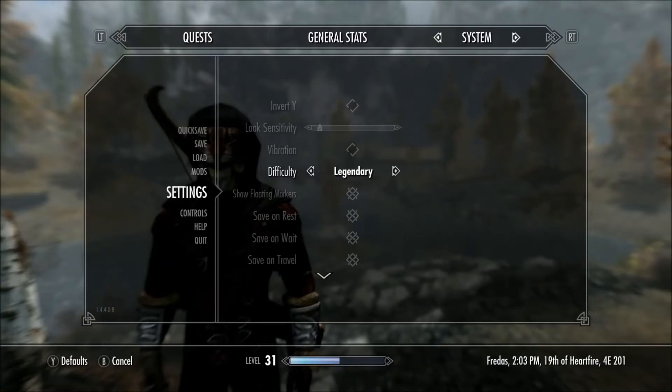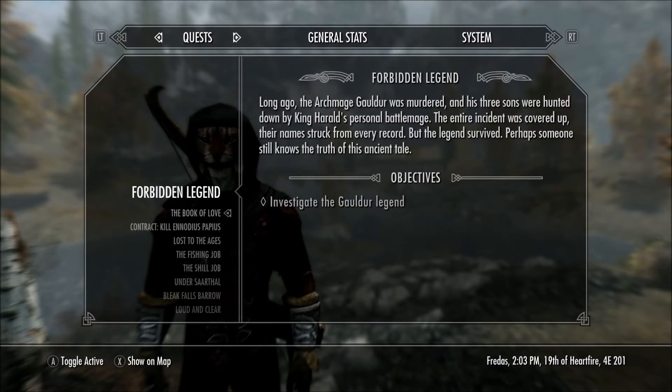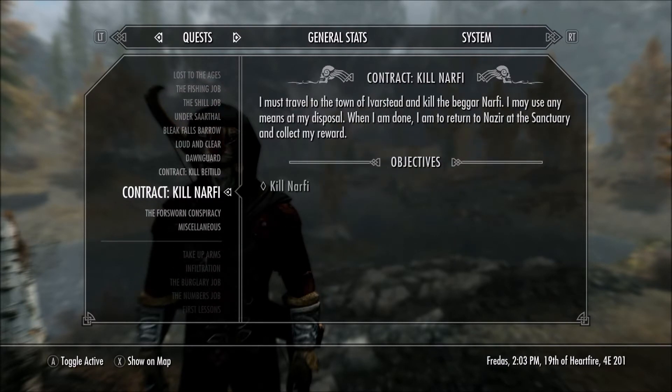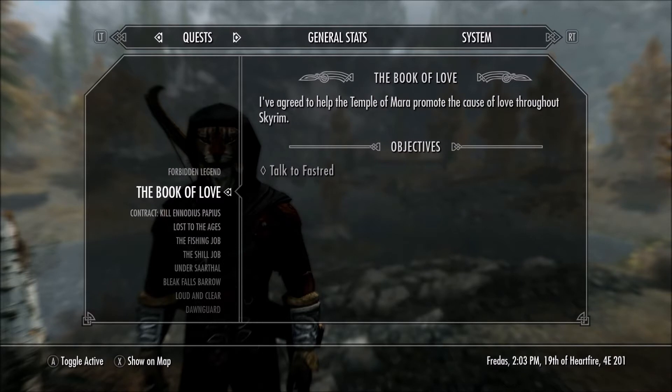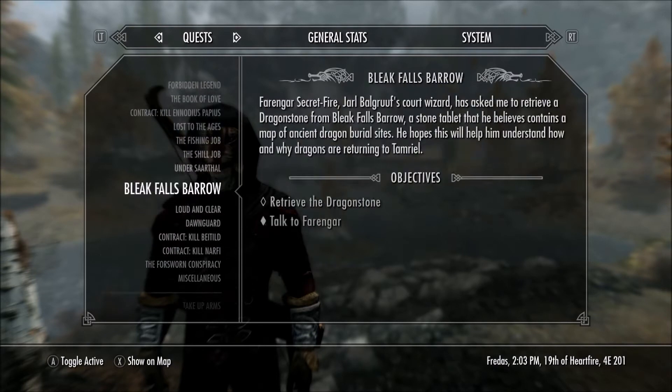Skyrim Remastered Khajiit assassin build, episode 25. We've set the legendary difficulty and we're picking up exactly where we left off. At the end of the last episode we just got the Gold or Black bow. The Forbidden Legend quest — we were going to head off to Iverstead, do the Dark Brotherhood contract, and go see Farengar to continue the Book of Love. But I'm sort of bored and I want to go and try out my new bow.